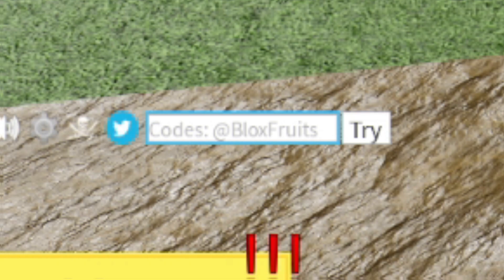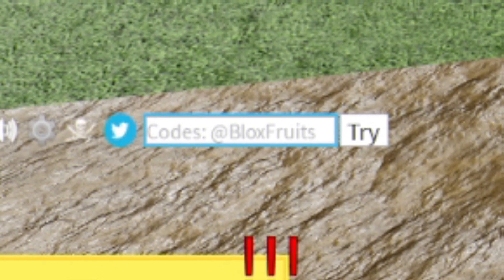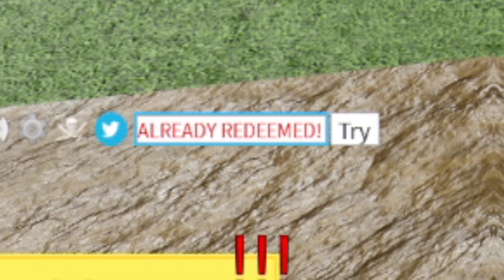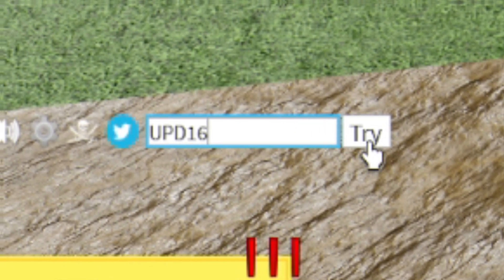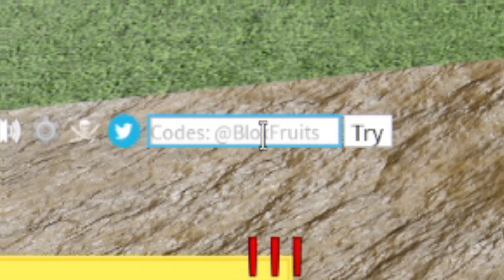Moving on, we have the code freebie_visits — go ahead and redeem this code. After that we have the code good_upd16, and that one is still working. Then we have the code 1m_likes_reset — make sure you guys are watching all the way to the end while I show even more new working codes.